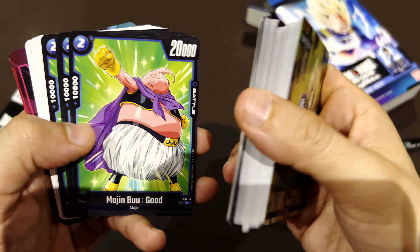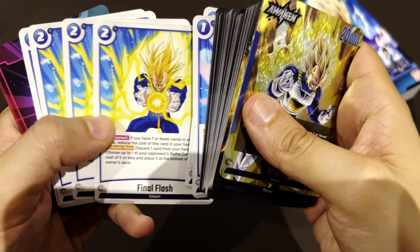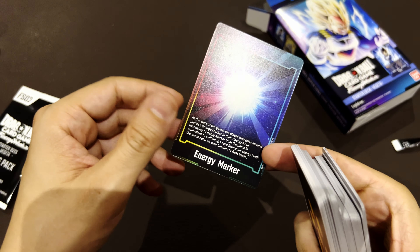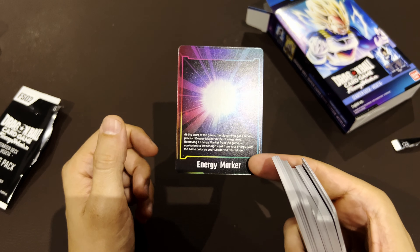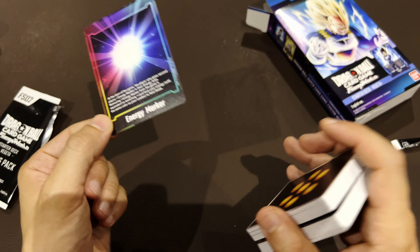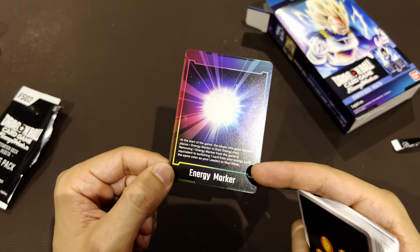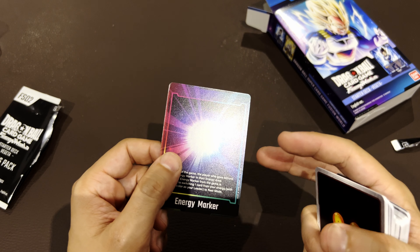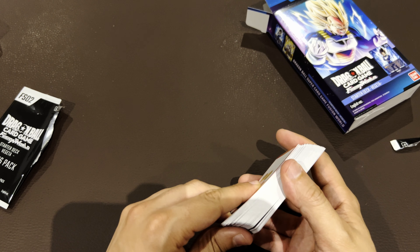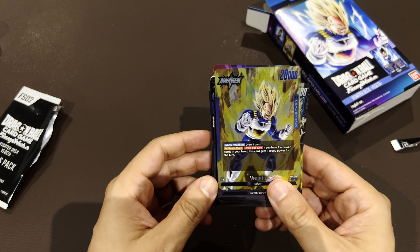Like in One Piece, imagine a blocker. Then the extra cards are attack cards — Galick Gun and Final Flash, the most traditional Vegeta attacks. There's also an energy marker, which I've never seen before in any game. Usually the starting player doesn't draw a card to balance things, and the second player draws one. But in this game, if you go second, you also get this marker, which gives you an extra energy to cast anything. It seems very powerful — you go second and then you can cast a stronger card. They must have done the math on whether it's balanced.